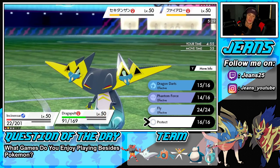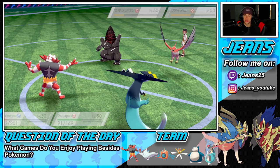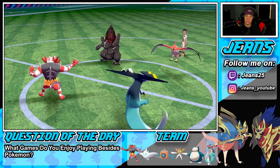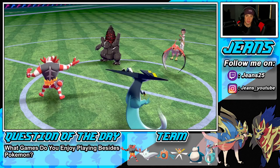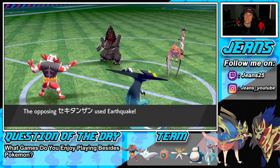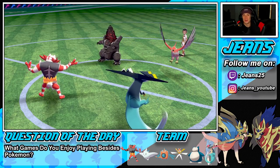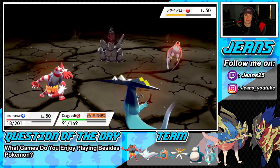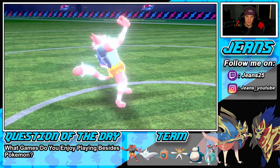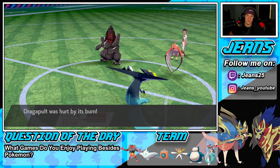Gotta go for Flare Blitz — do I protect though? He has Tailwind, so I think Protect is gonna be the play. Let's protect Dragapult — I can totally see him doubling up into me knowing I'm doing that much damage. There goes my Protect. Baby Bird comes through, there's a block. Show me your Stone Edge into me. He's going for Earthquake — oh no, this thing's rocking Earthquake! Doesn't affect me but it's gonna take out my Incineroar. That's gonna be GGs. That was literally my last chance — to protect that Dragapult because he was gonna double up into me.